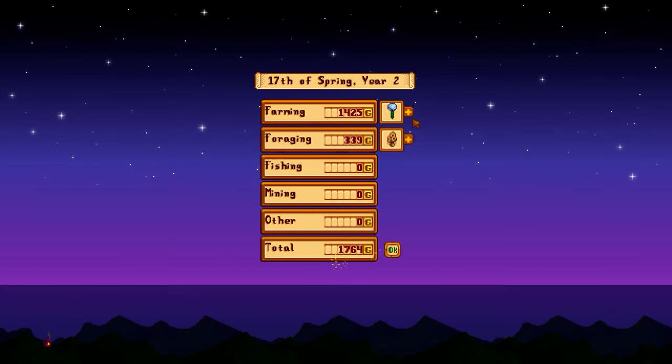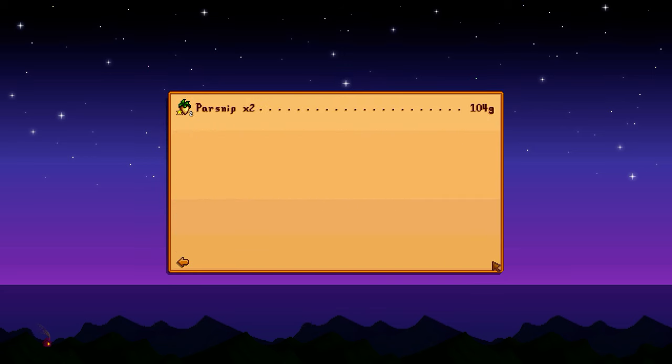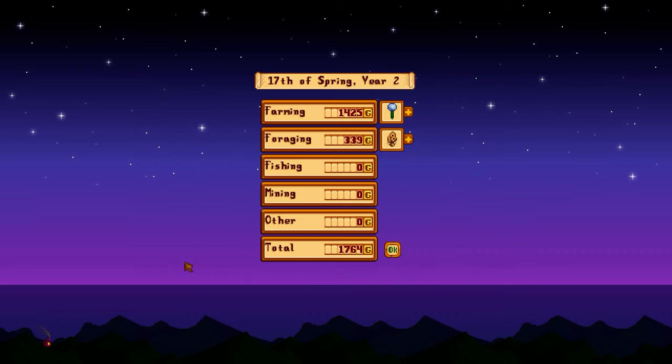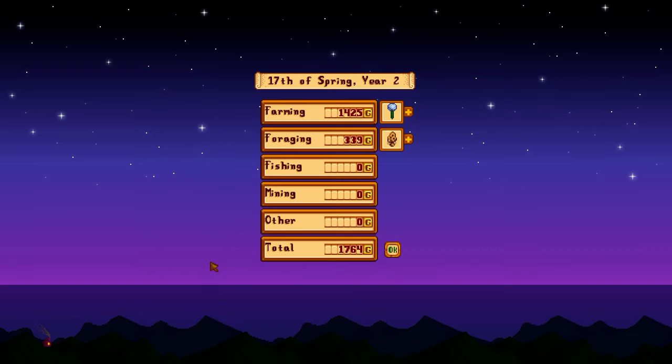1700 — that's a lot of flowers being sold, and a lot of foraging. 1700, that means that I have more than the 12,000 needed to upgrade my barn. That's good news for tomorrow. Anyway, thank you for watching. See you tomorrow. Bye.